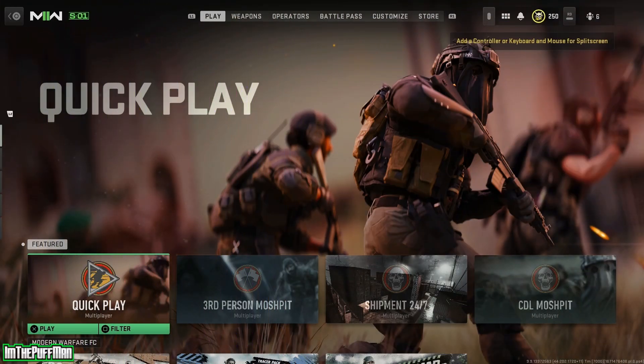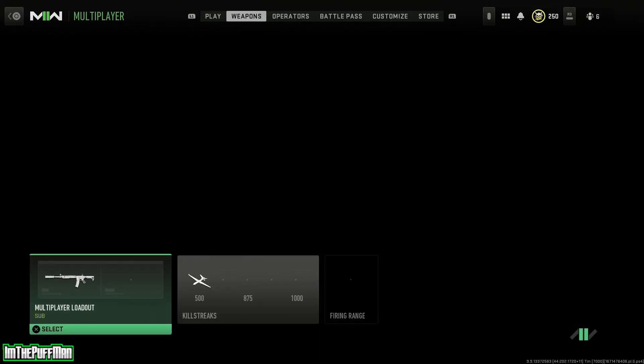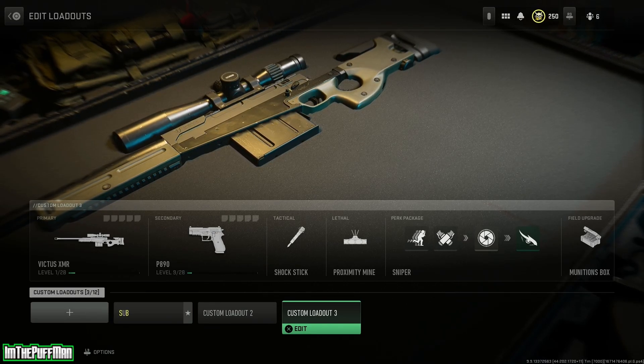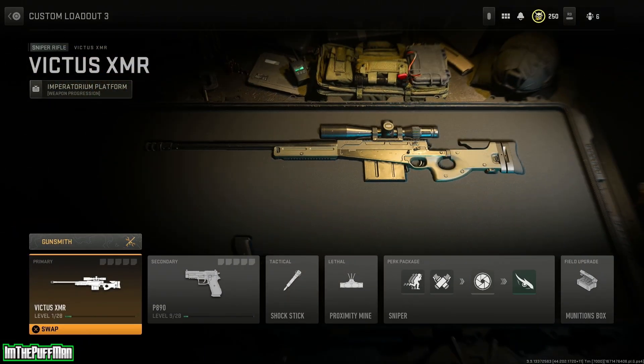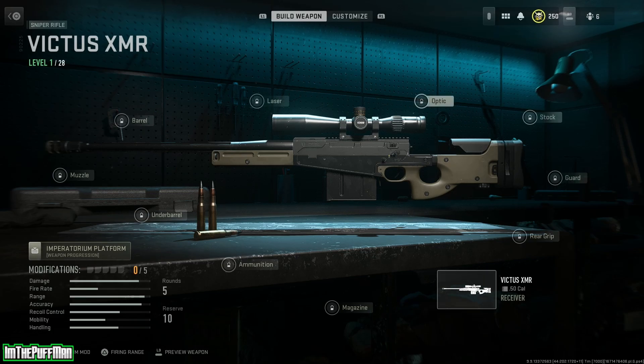Alright, my friends. Just for the sake of the video here, I'm going to show you guys — if we go into quick play and over into weapons, I'm using a certain weapon in my custom loadout 3, which is the Vectis XMR. As you guys can see, it is a level 1 gun. I have not leveled this up yet. And if we go into gunsmith, you guys can see that we cannot put any attachments on this weapon right now, simply because it's not leveled up.